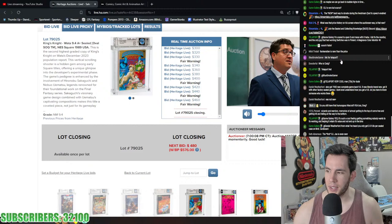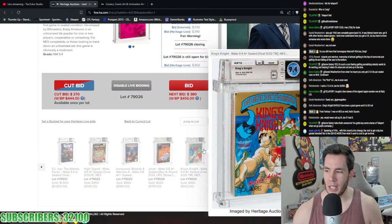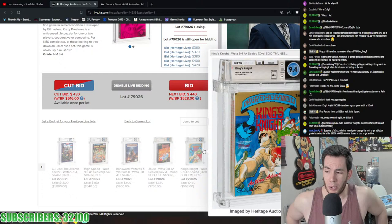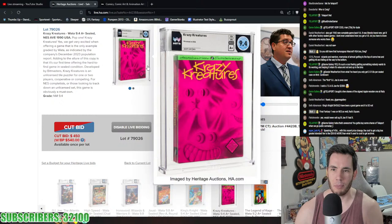Someone got a 1943 CIB 9.6 — literally brand new, sealed with other factory-sealed games. For CIB video games, you basically don't get a 9.8. Even factory sealed NES games getting a 9.8 is very difficult. A 9.6 is incredible for CIB — I'm not even sure CGC has given out a 9.8 CIB. King's Knight went for $552.